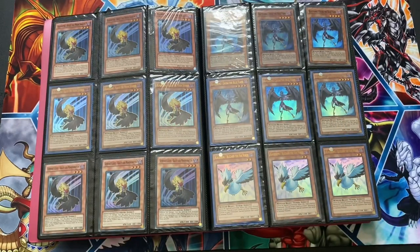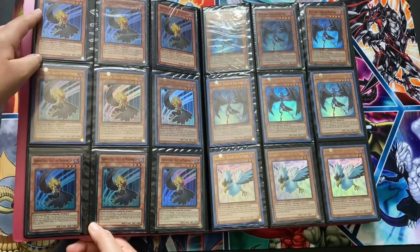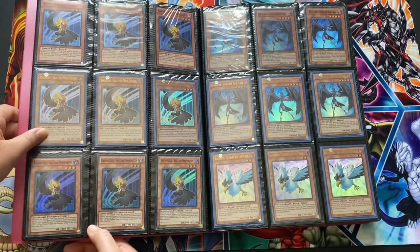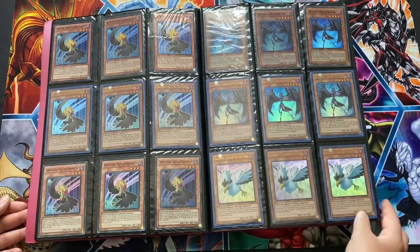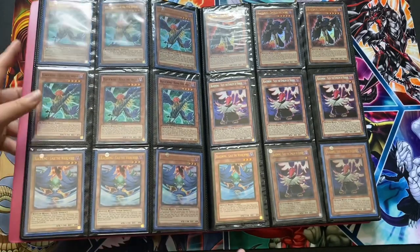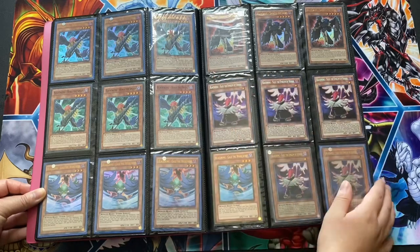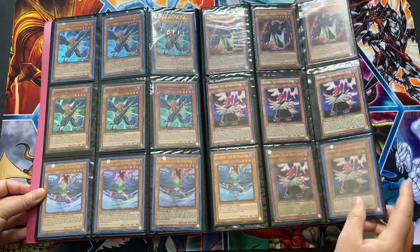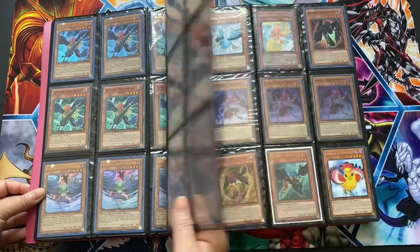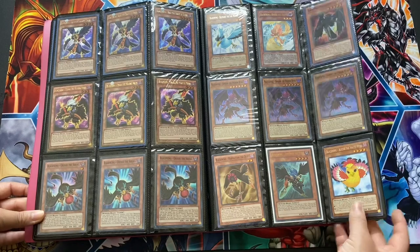Behind Heroes and Mermails, Blackwings are my third all-time favorite deck. I remember picking up what I think was the first holo printing — the German Super Kaluts — and then the Ultras. Asuras, Lizards. These are the DT Boras, Ultra Boras, Gales, Maestro Raku's, Secret Vayu's, Ultimate and Ultra Vayu. My Sun Moons.